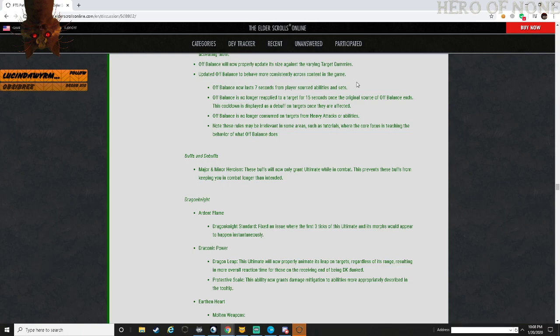So what does this mean? If I cast an off balance ability on somebody it lasts 7 seconds. I can do a heavy attack once on that enemy, they can break free, they have CC immunity for 3 seconds. Since it's not consumed by that heavy attack, I could do another heavy attack within 4 seconds and get another CC on them. That might not be a good change - I'll have to think about that more.